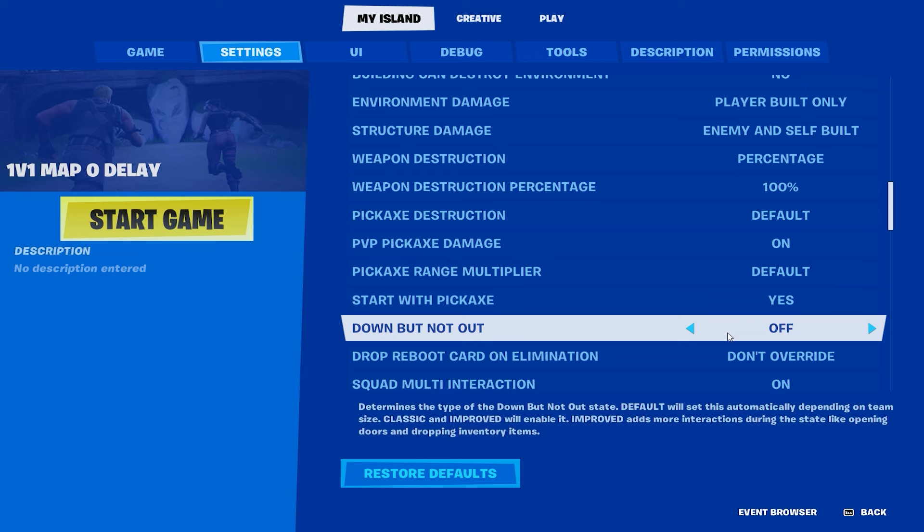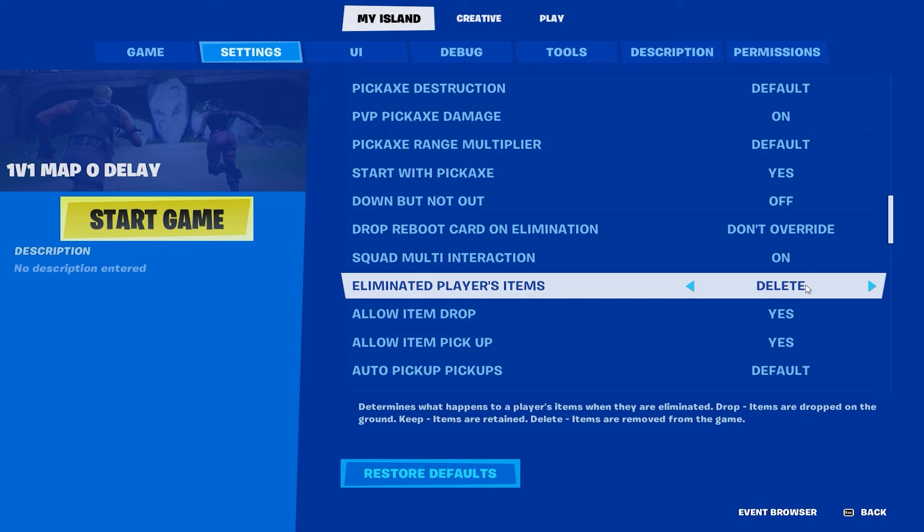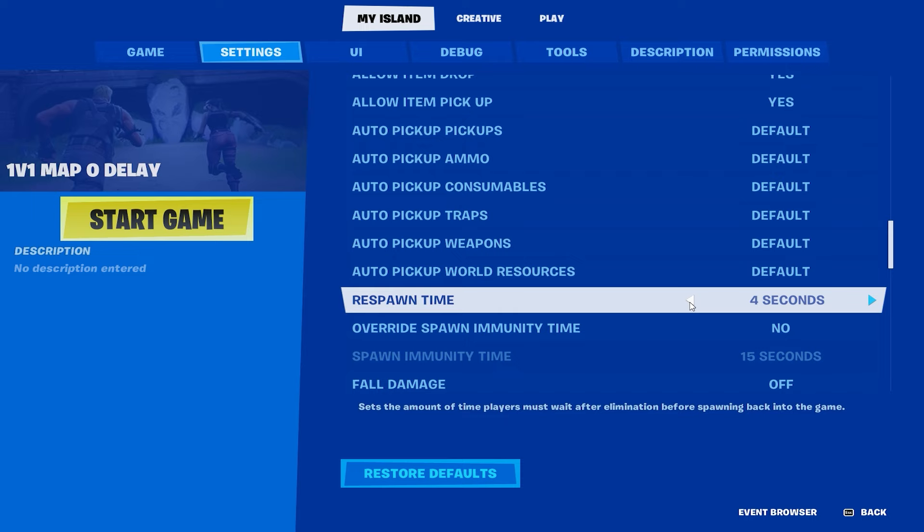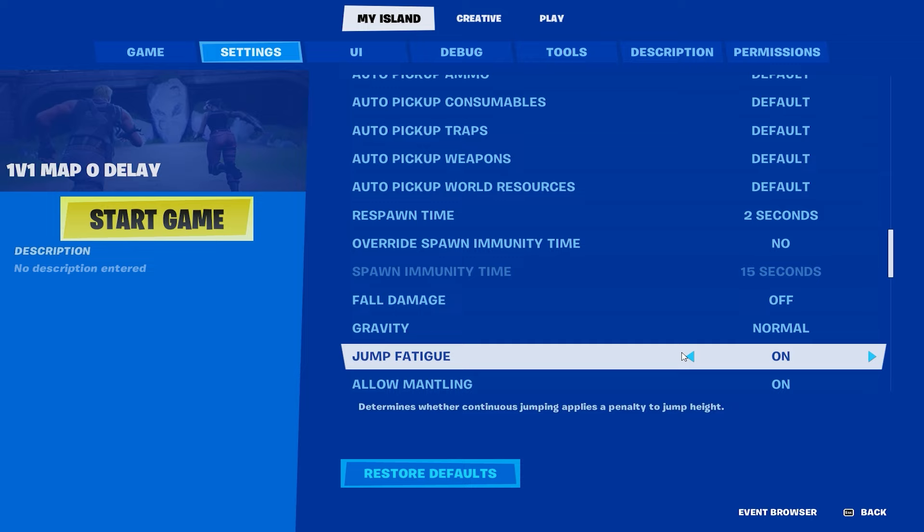Start with pickaxe yes, allow item drop yes. You want item retention set to keep, because if you die you don't want your items to drop. Respawn time - I'd recommend putting that to like two or three, whatever you want. Fall damage off, gravity normal, jump fatigue off.